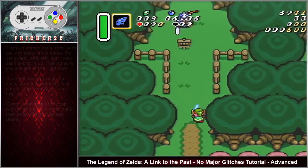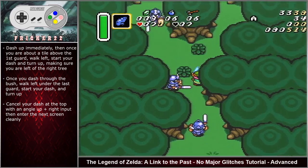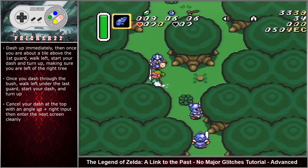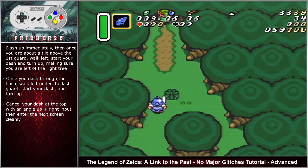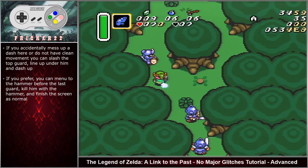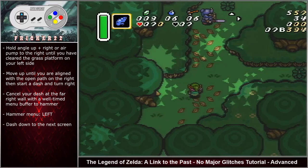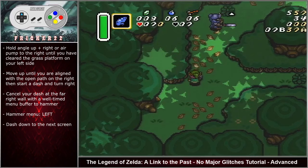Dash up immediately then, once you are about a tile above the first guard, walk left. Start your dash and turn up, making sure that you are on the left of the right tree. Once you dash through the bush, walk left under the last guard, start your dash and turn up. Cancel your dash at the top with an angle up right input then enter the next screen cleanly. If you accidentally mess up a dash or do not have clean movement, you can slash the top guard on the left to line up underneath him and then dash up. Here you can either hold up and pump right or hold angle up right until you have cleared the grass platform on the upper left.